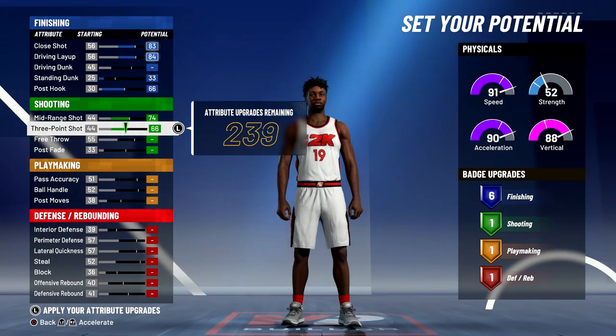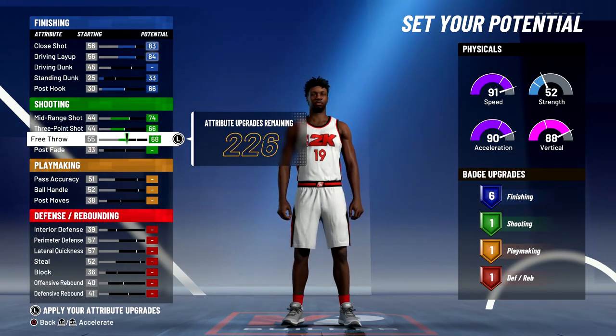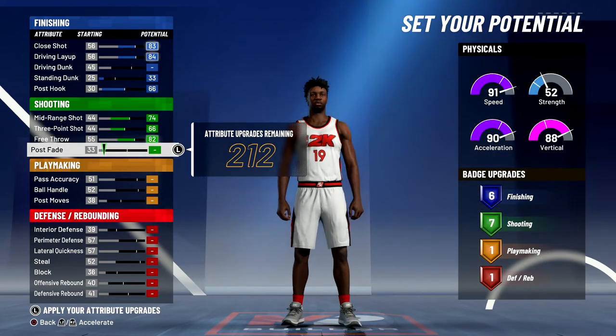For shooting, you're going to max out your mid-range shot, max out your three-point shot, bring your free throw up to an 82, and bring your post fade up to a 60.